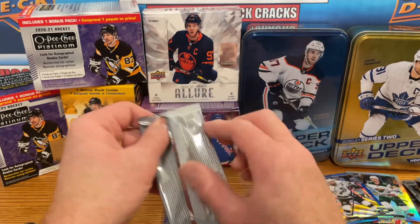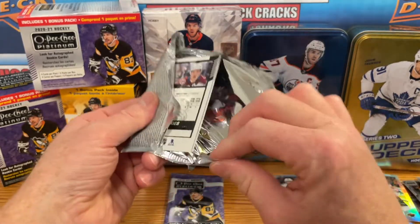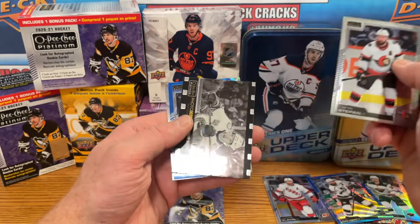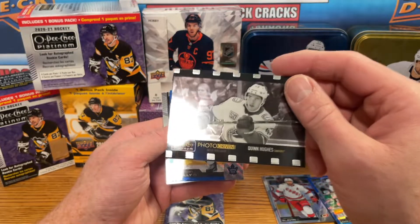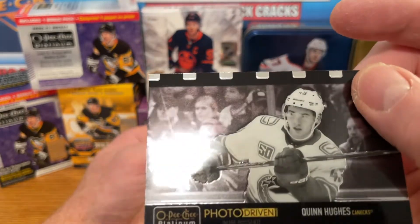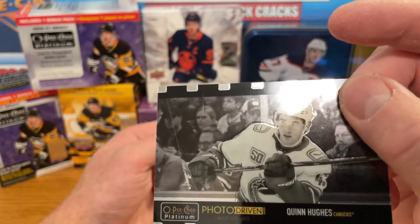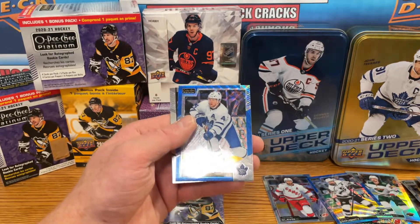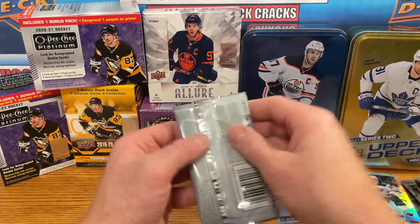Two packs left — this blaster has not been quite as good as the first one. That's a nice card — we got a photo driven for Quinn Hughes. I don't mind the photo driven. Look at those marks right out of the pack — surface scratches, lines right there. Great job, Upper Deck. Morgan Riley blue surge and a marquee rookie for Shane Bowers.